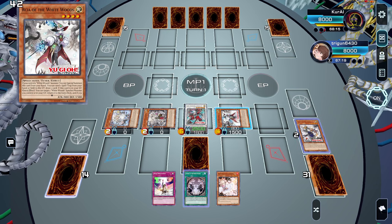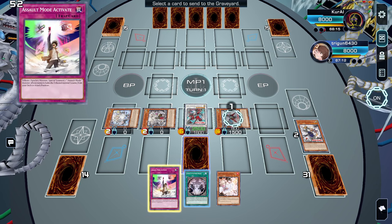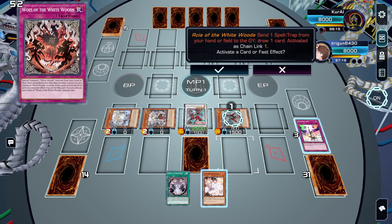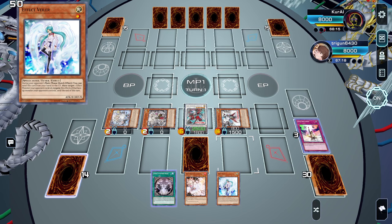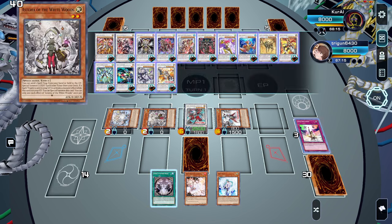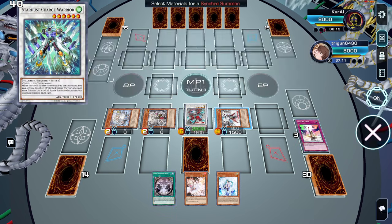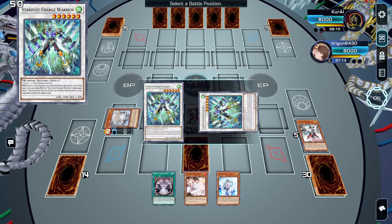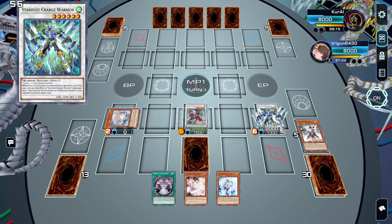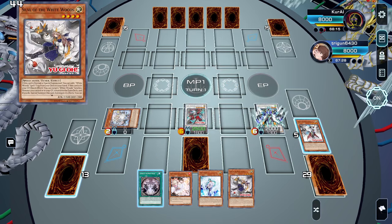Now with Arcia, if you have any unwanted spells or traps in hand, you can use Arcia's effect, sending that spell and trap to draw a card. We'll get another draw by going into Stardust Charge Warrior using your tuner and non-tuners, so we now have two draws.